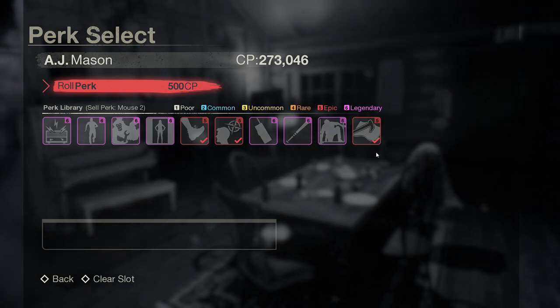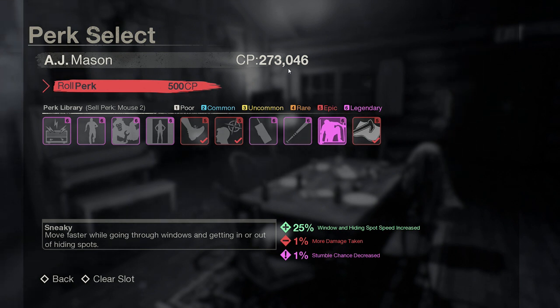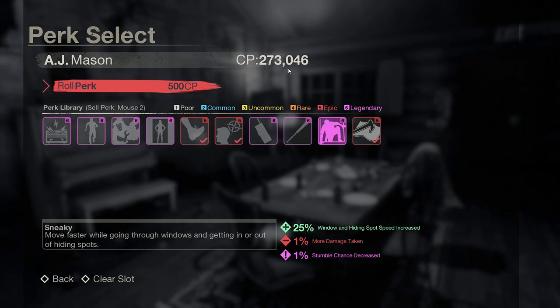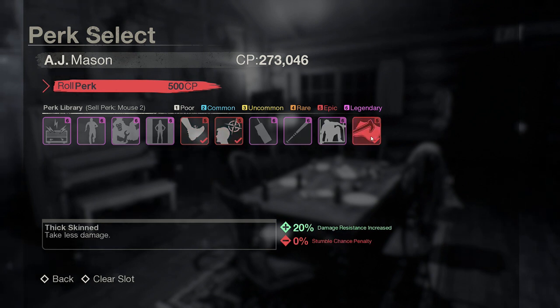Those are the only three in my inventory that are not legendary at the moment. I've been trying so hard to get them legendary — I've used about 70,000 CP and still don't have them at legendary. I'll get there eventually. Those are the three best perks for AJ Mason: Marathon, Nerves of Steel, and Thick-Skinned.